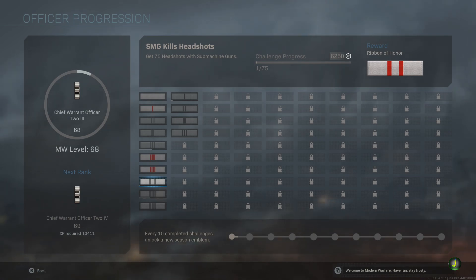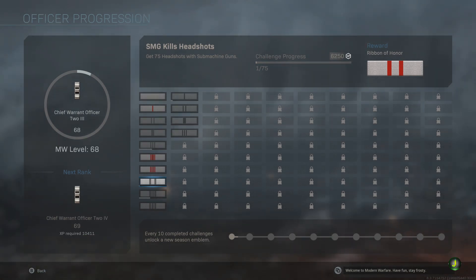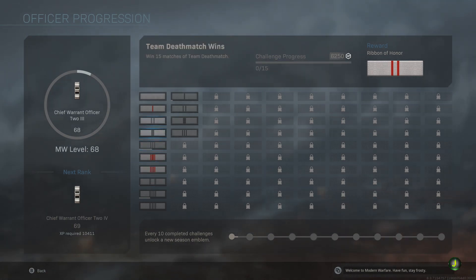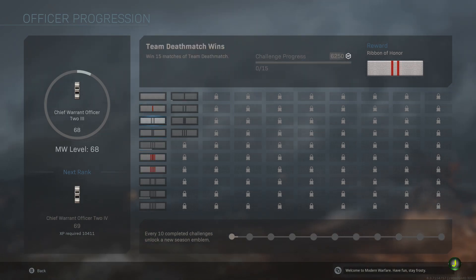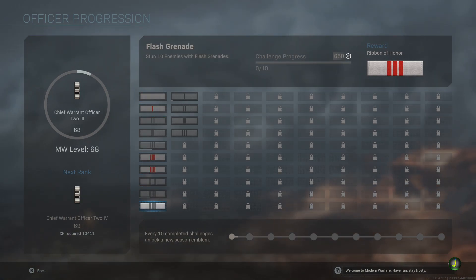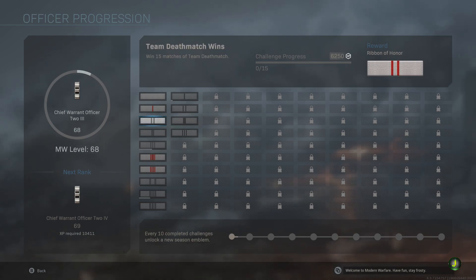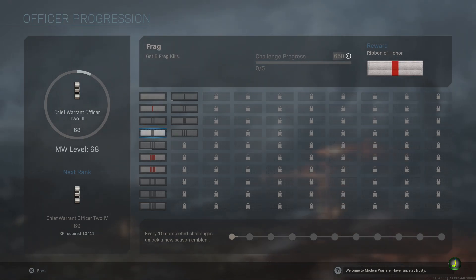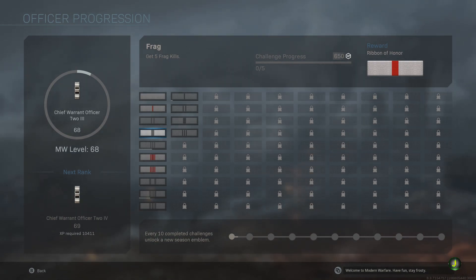I'm sure completing all these will give you some kind of cool calling card, emblem, camo, or something — but we'll see. If you look at the very bottom, it says every 10 completed challenges unlocks a new season emblem. Because I already have four done, I just need six more. Thankfully, you don't have to do each column on its own — you can progressively do ribbons from any column, and as long as the cumulative total is at least 10, you'll unlock the season emblems.